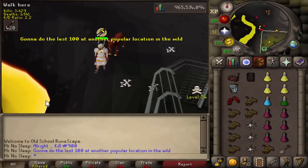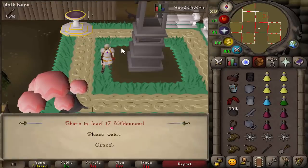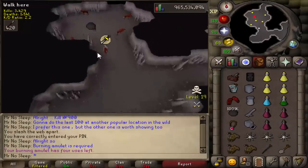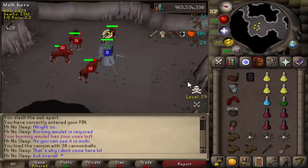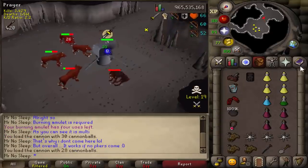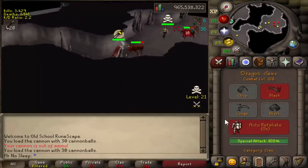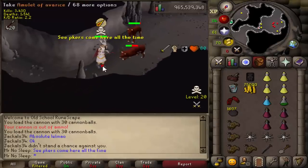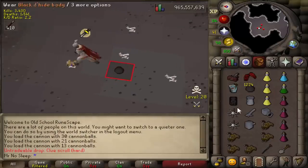At 900 kills with 100 left to go, I decided to show the other wilderness hellhound location. A burning amulet is required — teleport to bandit camp and run all the way east into the dungeon area, which is essentially the rev dungeon. This is all the way south in the rev dungeon where hellhounds can be found — a very popular spot for wilderness slayer because it's multi combat. You might wonder why not kill them here instead of near the lever at level 50 wild. Mainly because in multi it only takes a teleblock and one barrage to land and I'm dead, or a lucky dragon claw spec. I just prefer singles — I do much better there, and the odds of getting skull tricked are higher in multi as well.